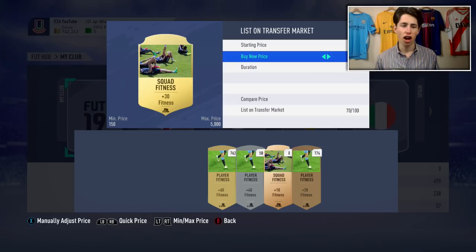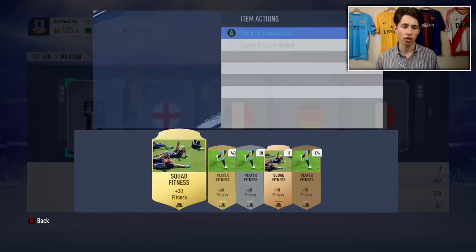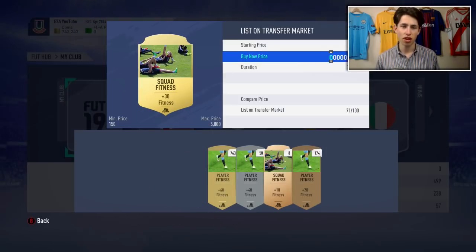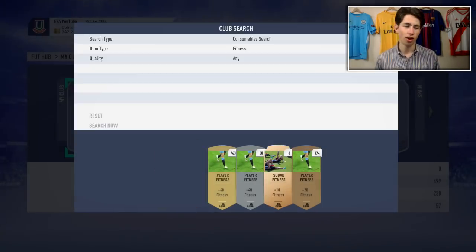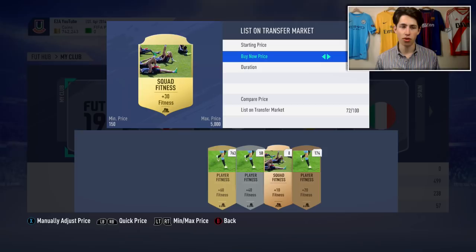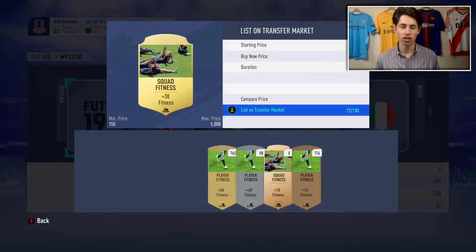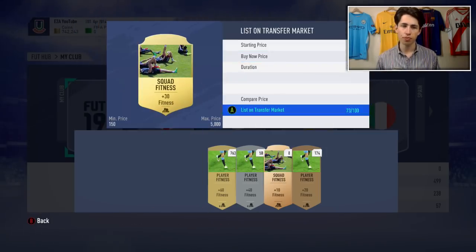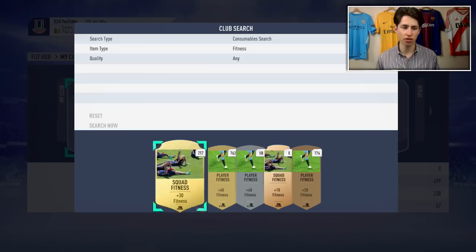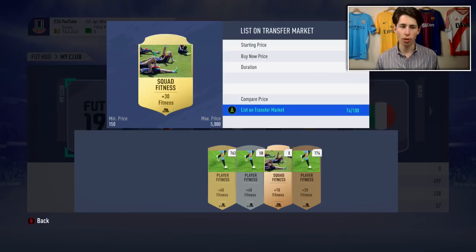Even just the regular player fitness cards - not the squad fitnesses - they sell for 200 coins if you're patient, and I've got 723 of them. So you guys do the math: 723 times 200. That has a lot of potential value there. I'm never really going to use all of those, so it's best to sell cards like this. Keep a few obviously so you can still use your team, but you can sell a good 75% or so of your fitness cards and get so many coins back.